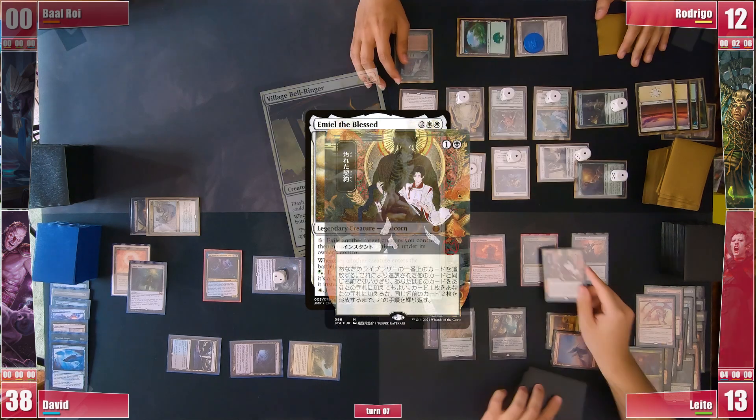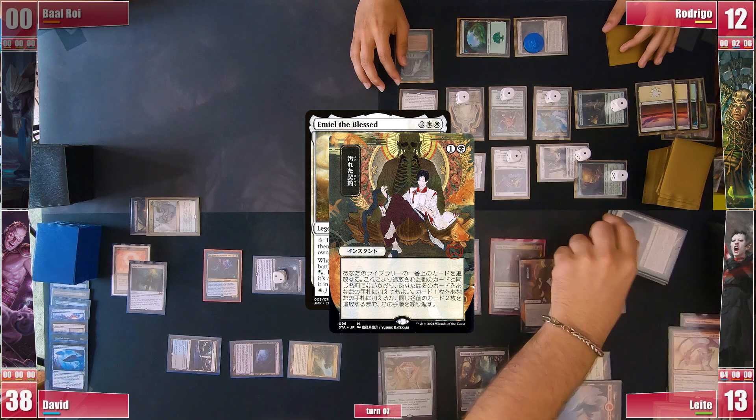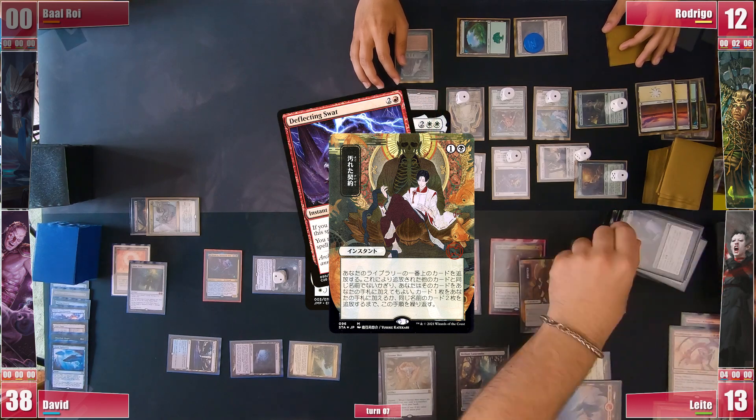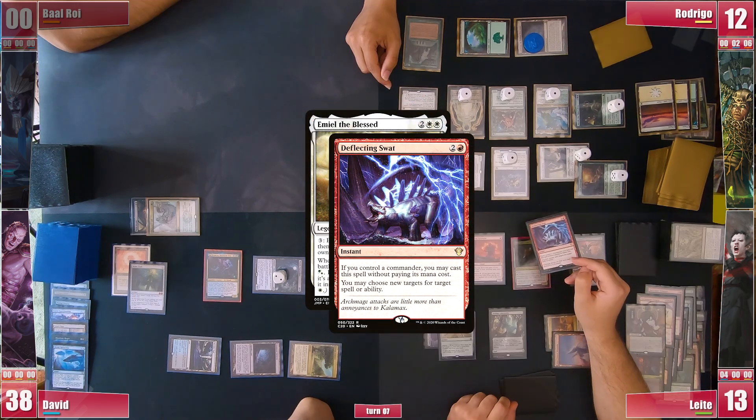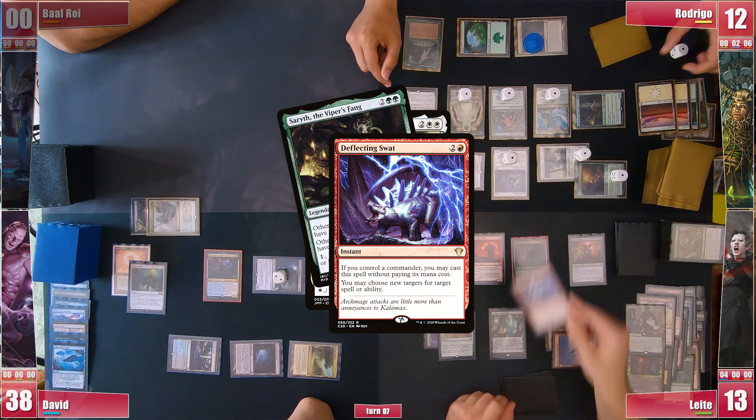In response, Leite casts a Tainted Pact. He is going quite deep hoping to find a Deflecting Swat and meanwhile losing access to most of his win-cons. He eventually finds it and casts it, changing the Emiel target from Bell-Ringer to Sarith. These gain Leite and David one turn — let's see how it will pan out.